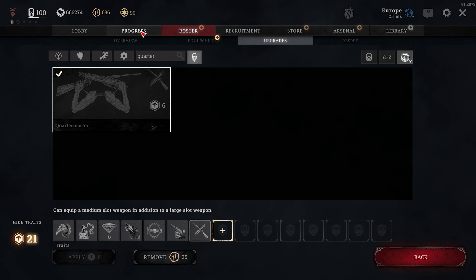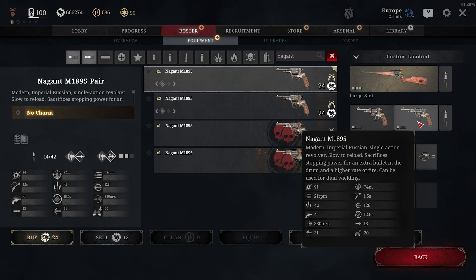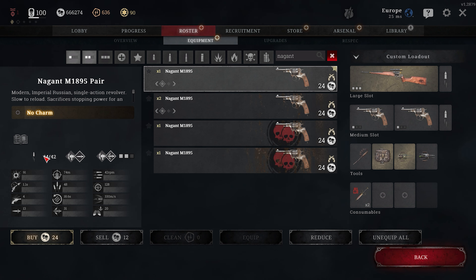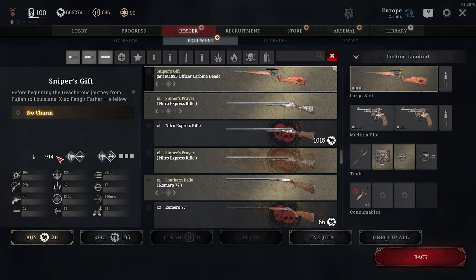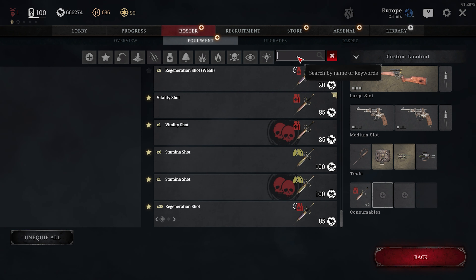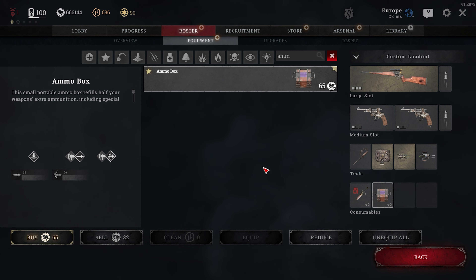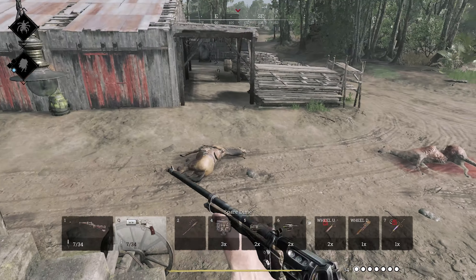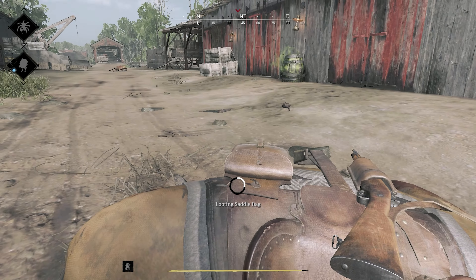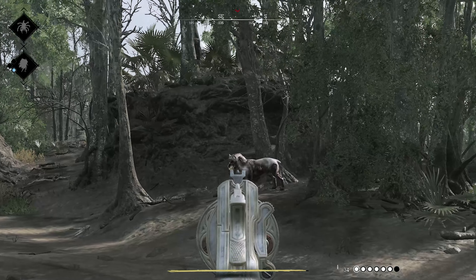Even though the Carbine doesn't require any traits, there are some perks worth considering. First is Fanning — especially if you run the Nagant Pistol it's a very solid pick for close quarter combat. If you're worried about ammo count, since we're playing special ammo, you might want Quartermaster and double stack Nagant Pistols with high velocity, giving you 42 reserve bullets. Add the Carbine's 14 and that's 56 total — basically impossible to run out. You can always bring an ammo box but it's not really needed.